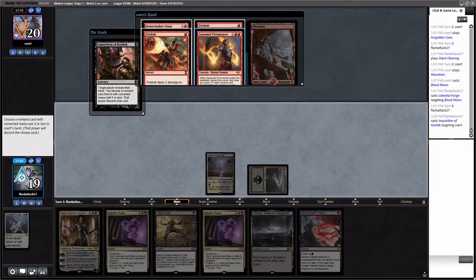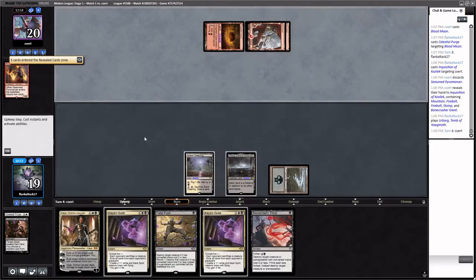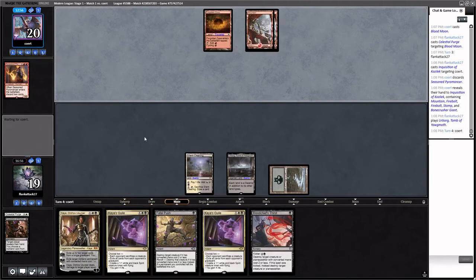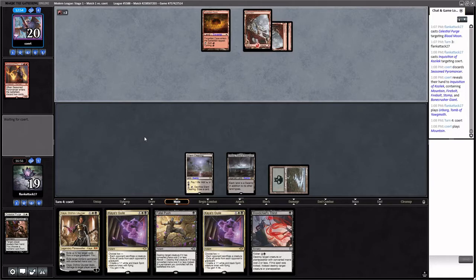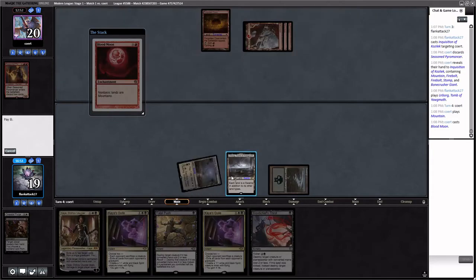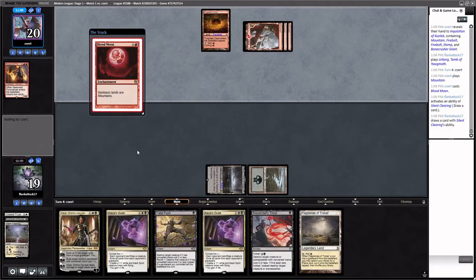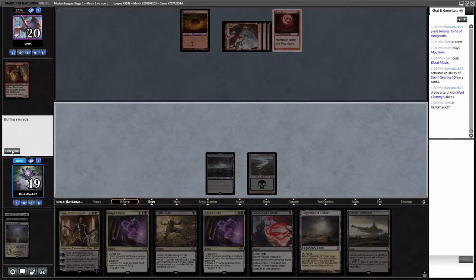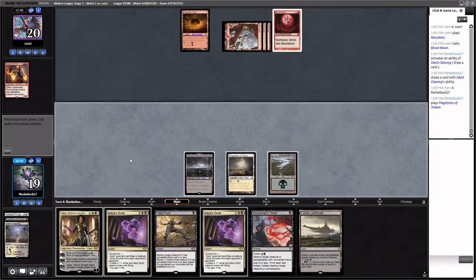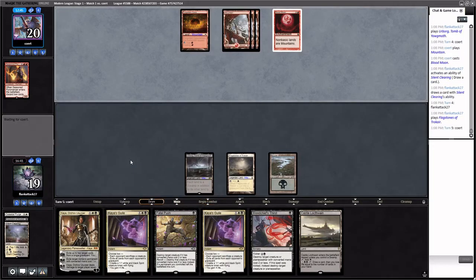Opponent's hand has Bonecrusher Giant, Firebolt, Firebolt — let's get rid of Seasoned Pyromancer. They drew a Blood Moon — jeez. Now we could certainly lose. We've got to bring in the Anguished Unmakings just because of Blood Moon. If we draw our one Plains we're in okay shape. We need two Swamps for Blood Chief's Thirst — so we can kill it now. We'll do three modes on Kaya's Guile because a lot of our cards don't matter but we know they have cards that do.